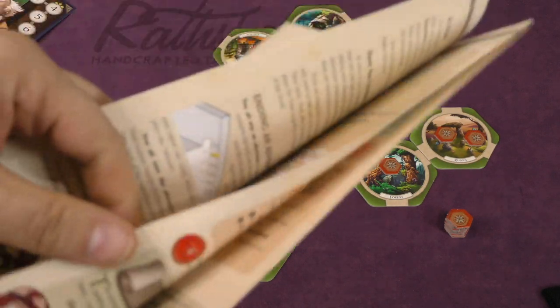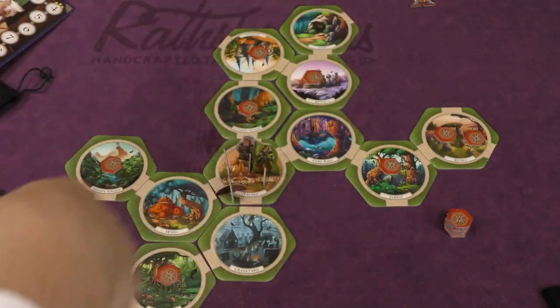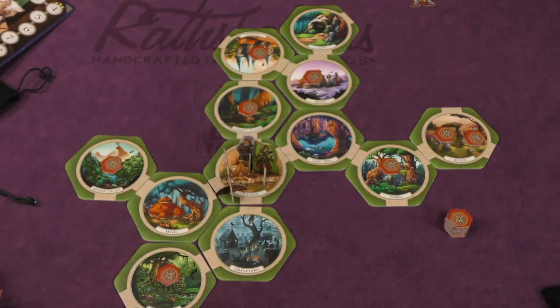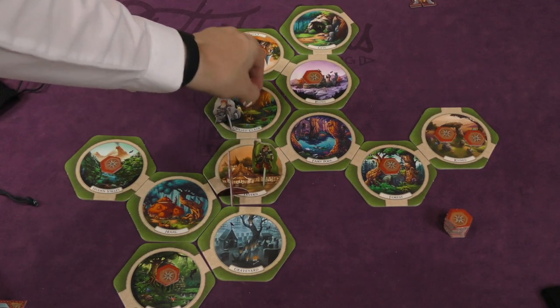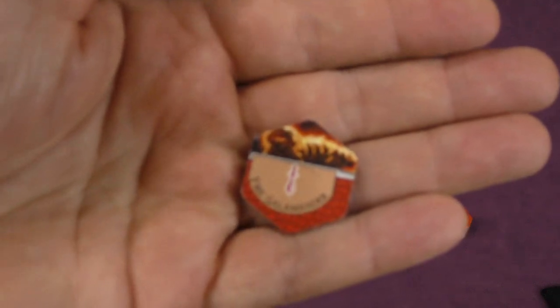You'll go through the Book of Adventures, which will tell you some more rules, how to set up, and where to put the tokens, and there might be some special rules. Then players take turns. On a player's turn, you will roll the die and that is how far you can move. When you move, you'll turn over a token, and there might be an enemy or an encounter that you have to fight.